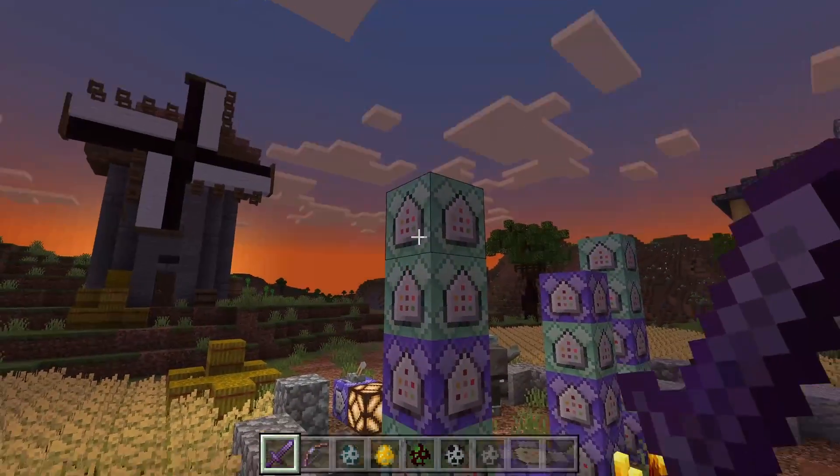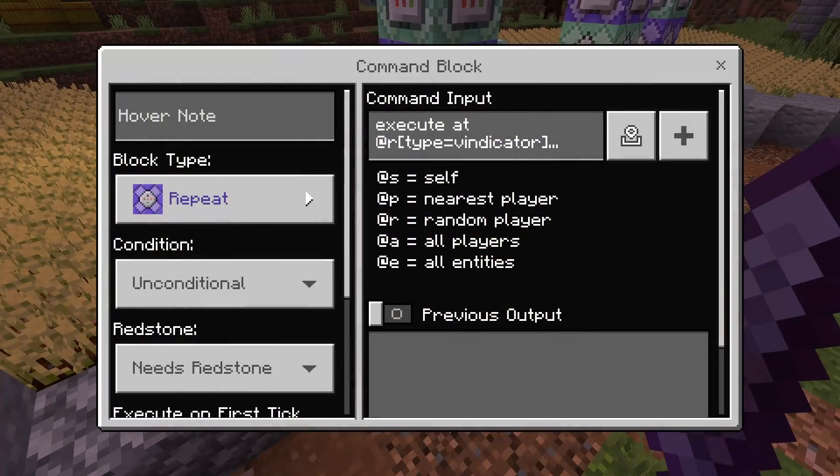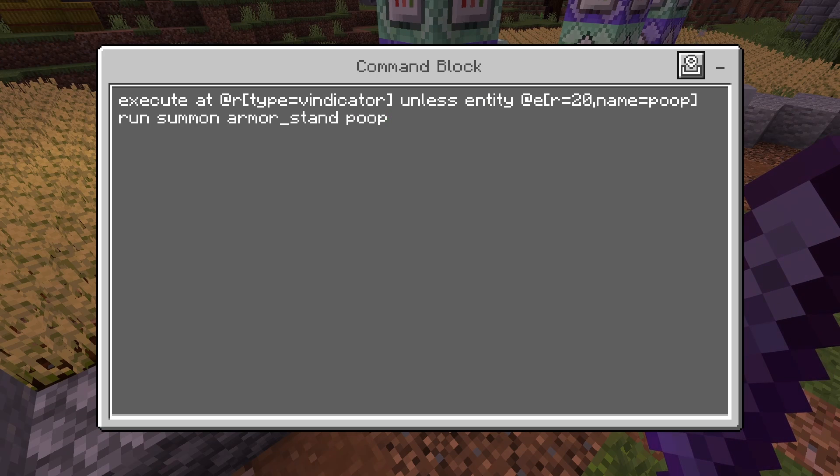So it's only five commands — it's actually not too difficult. Starting out, we basically target a random Vindicator unless there is an armor stand named Poop, and summon an armor stand named Poop. The reason it's named Poop is I did these commands during a live stream and chat made me name it Poop.